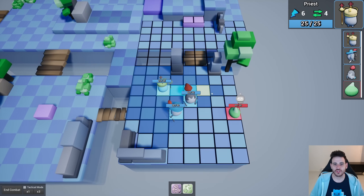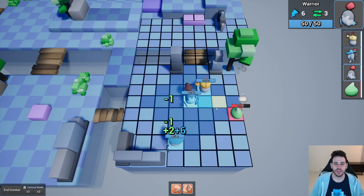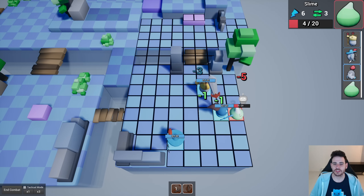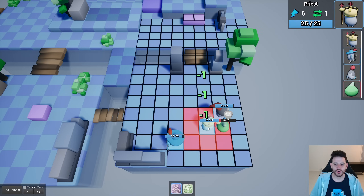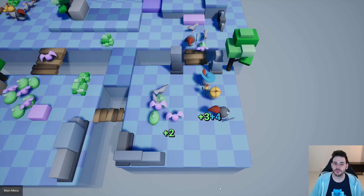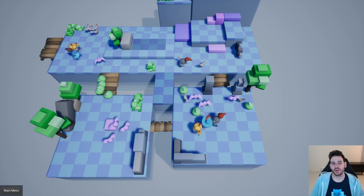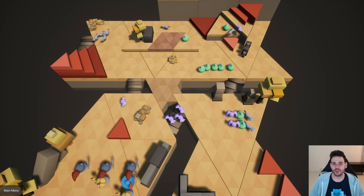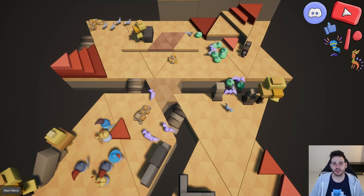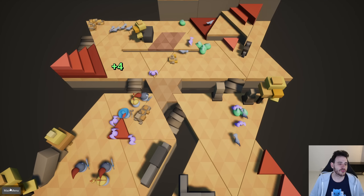Once I right click on the slime, the units attack the slime and start a combat. I can play through the combat, cast spells, and attack the slime. Once the combat is over, I'm brought back inside the overworld, and I can start moving my units again and trigger more combats if I want to. The triangle overworld works the same way — move around, trigger a combat, play it, then return to the overworld and the main menu.